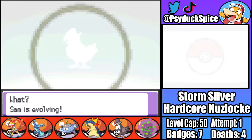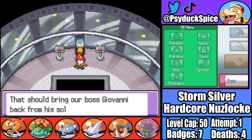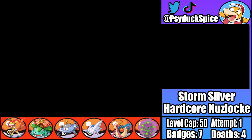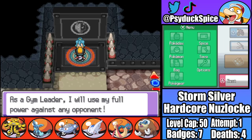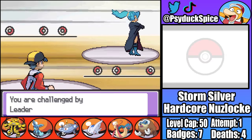After winning our 7th gym badge, I remember to evolve Sam into Staraptor, and then we get the joy of more Team Rocket fights. With some really strong team members at this point we're able to breeze through these fights pretty easily. With Team Rocket defeated, it's time for our final gym battle of the run - the Dragon-type trainer, Clair.